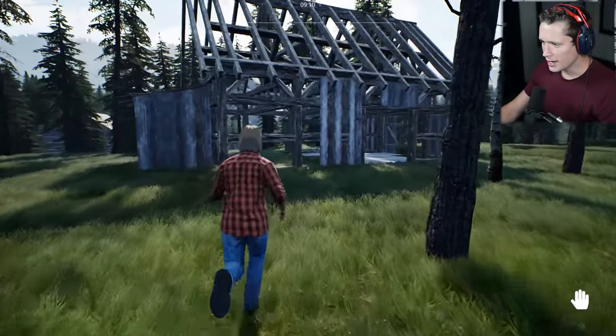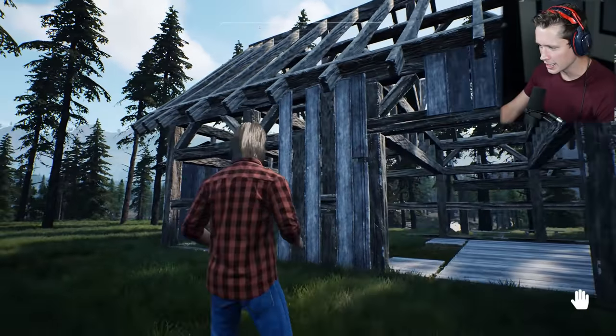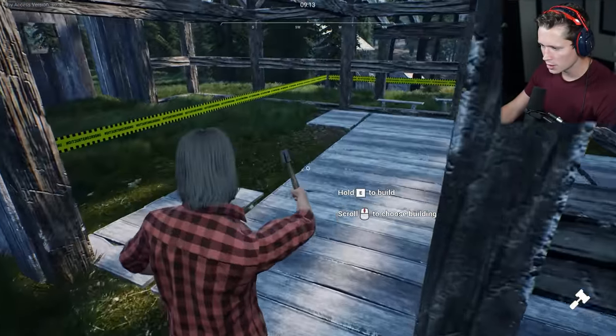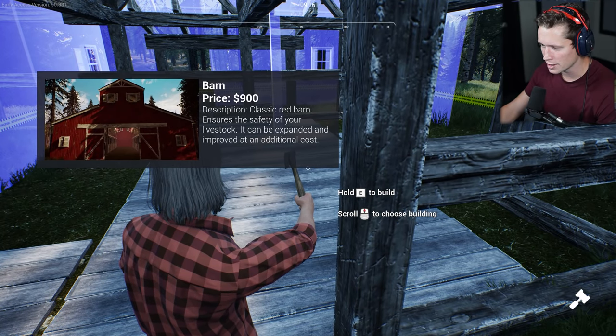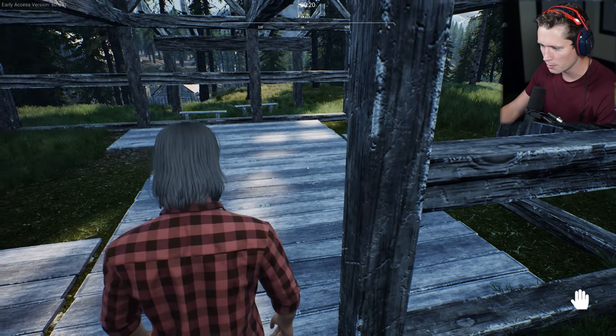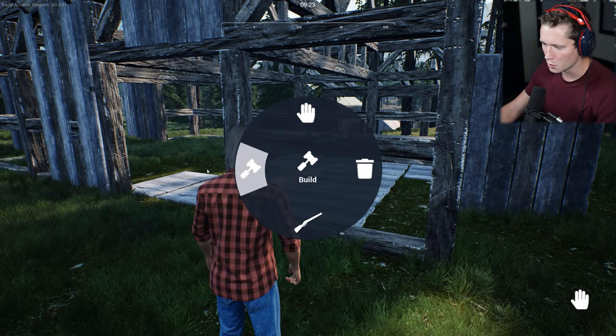Today I'm thinking we're going to take down the old barn. Checking our build options — there's a spot to build a classic red barn that ensures the safety of livestock. It can be expanded and improved at additional cost.